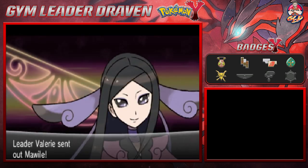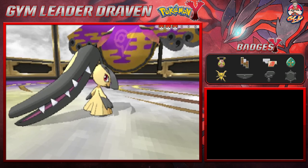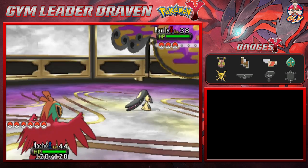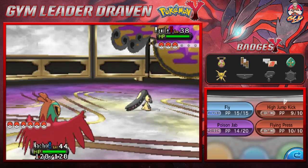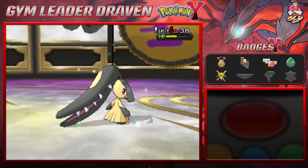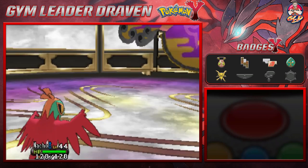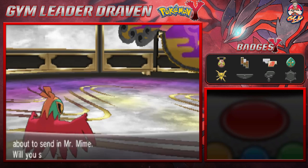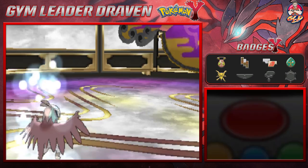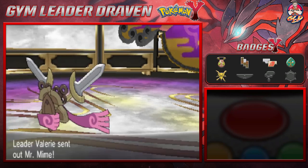Here it is — gym battle number six, seven, eight, nine — another gym battle! Taking on leader Valerie. She comes out with a Mawile, and if I remember correctly Mawile is still a normal type Pokemon, so there's coverage with the poison type move. I use Poison Jab and that one takes out Mawile! Yeah buddy. She then comes out with Mr. Mime — I go with Blade. I'm trying to figure out if I have the stone to evolve this Pokemon.